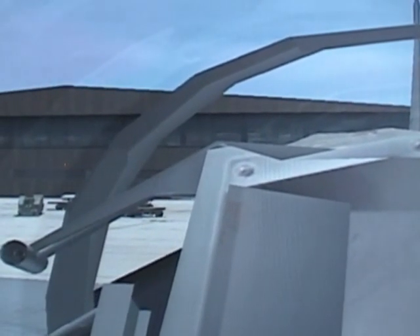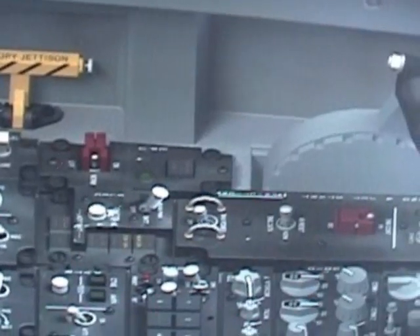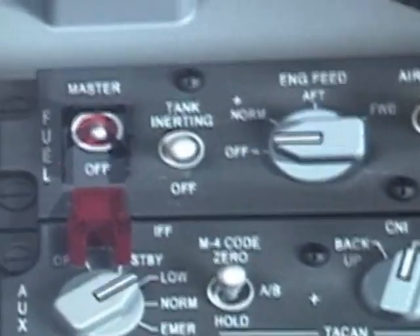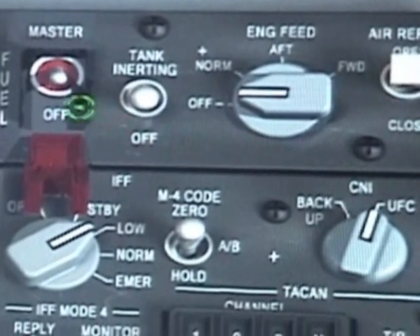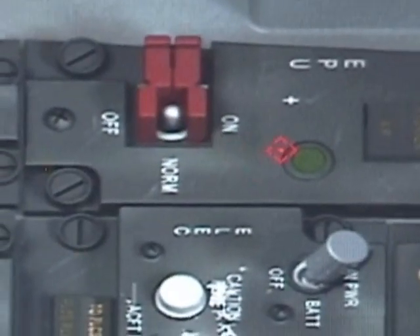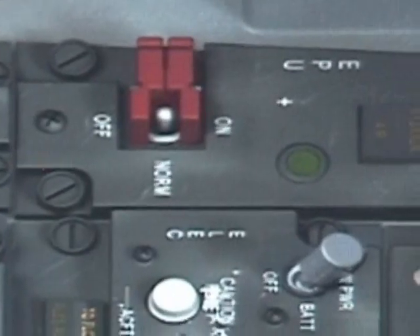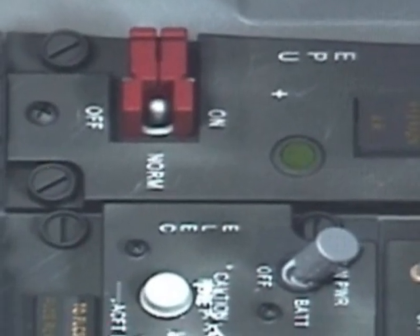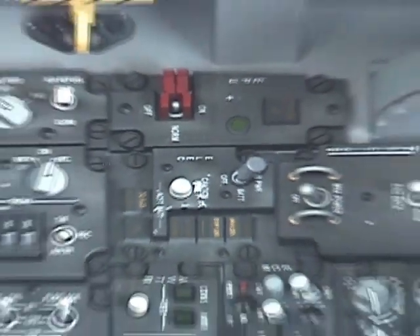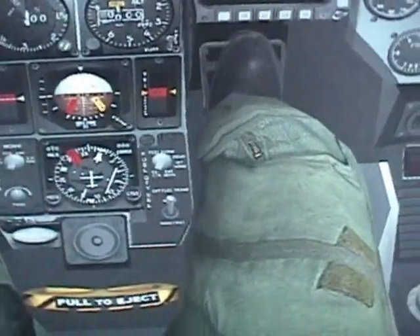Now we need to get this baby some fuel, so we are going to go back to the left console and set your master fuel switch to on, your engine feed to normal, and double-check that the EPU is set to normal. The emergency power unit is very helpful when you have a hydraulic or electrical failure. Now go to the instrument panel and check that the fuel readout switch is set to normal.